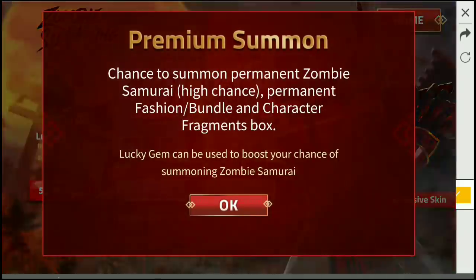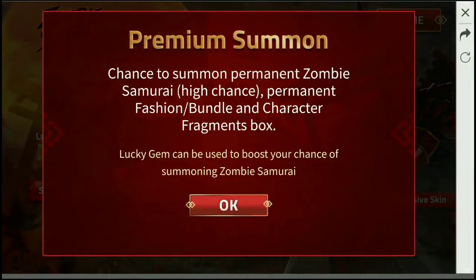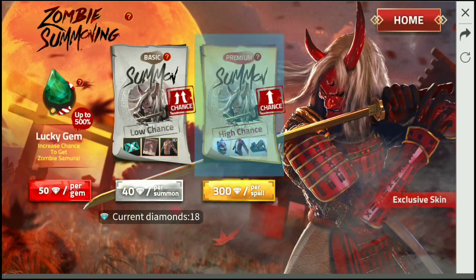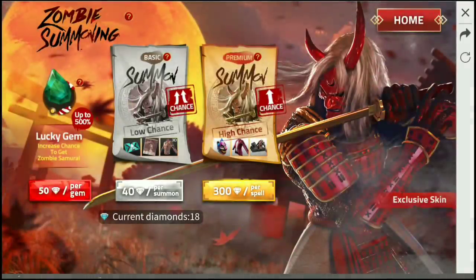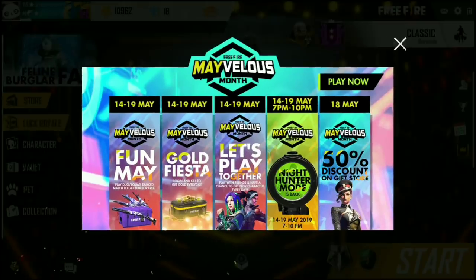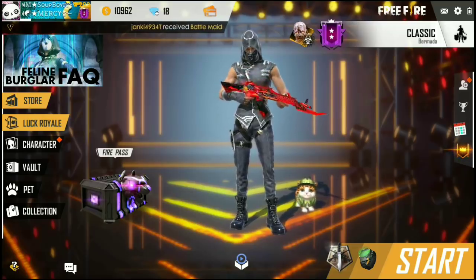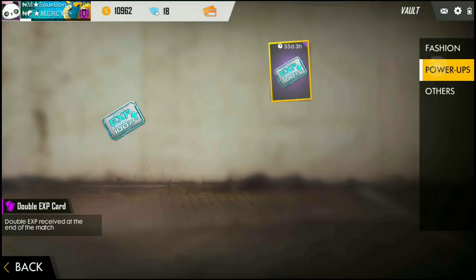So that is the Premium Summon — no, Basic Summon. I am looking at the chance, not at diamonds. We have membership to get diamonds, so I will use the diamonds. If you come to the community tab, there is a very useful event. I am looking at the event — this event is taking place.